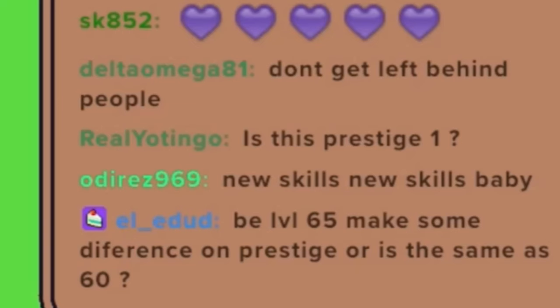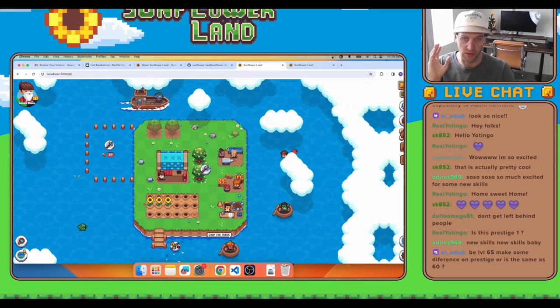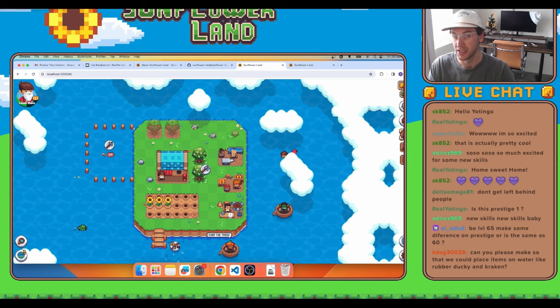Yotingo asked if this is known as Prestige 1. Adam answered that internally they are calling it Prestige 0, 1, 2, but names will be given to the islands later — for example, Paddle Paradise, Spring Island, or Volcano Island. In fact, they might not even call this feature Prestige; they will probably go with something else that casual players can easily understand, and I'm all for that.